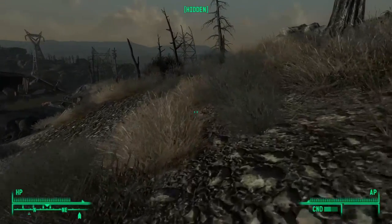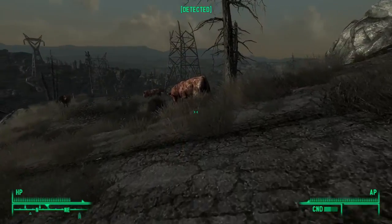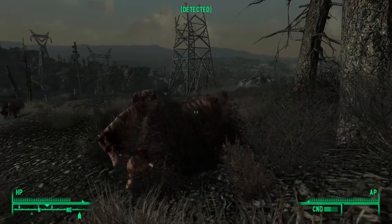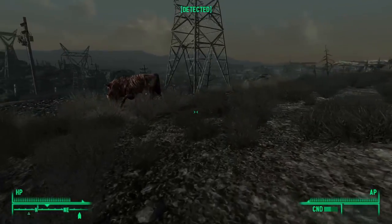This one is really random. You may or may not have known that you can push over Brahmin. If you go into sneak mode and walk up to a Brahmin and use the interact button, you can push them over, inducing ragdoll physics and some very funny movement. What a strange thing to include in a game, but it's hilarious.